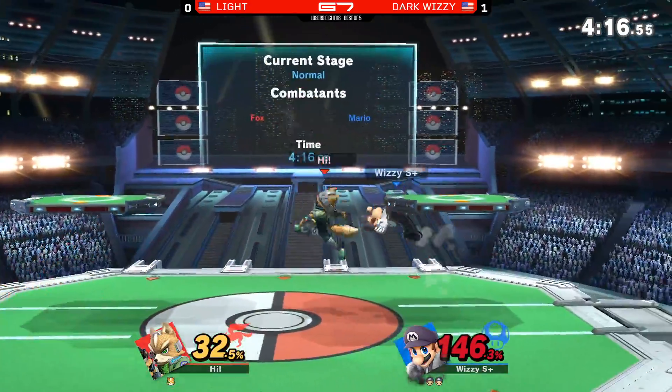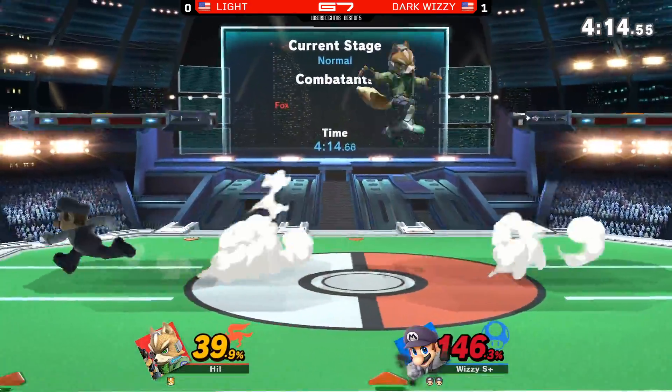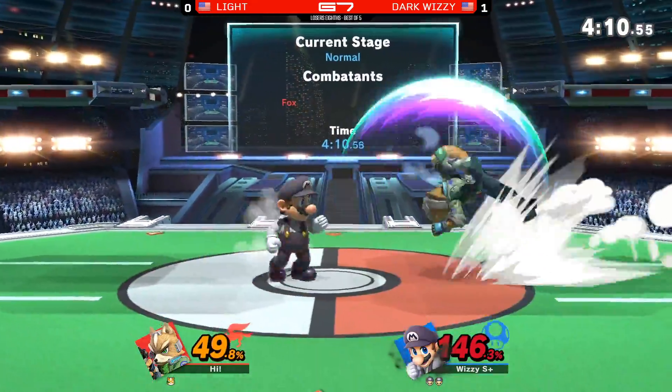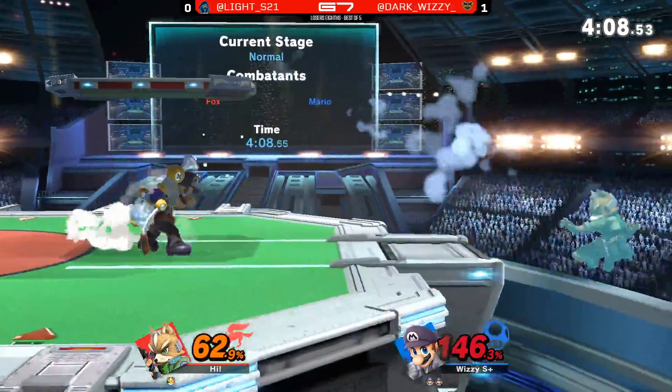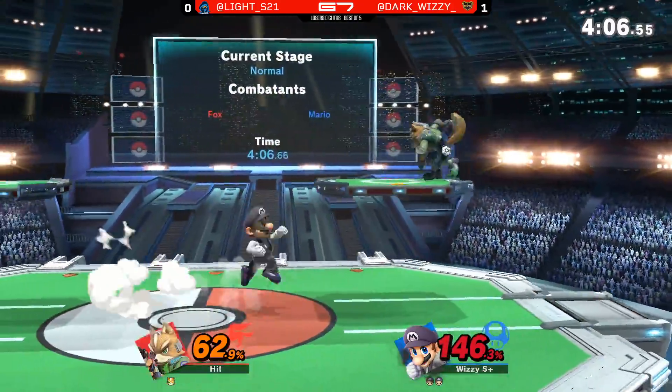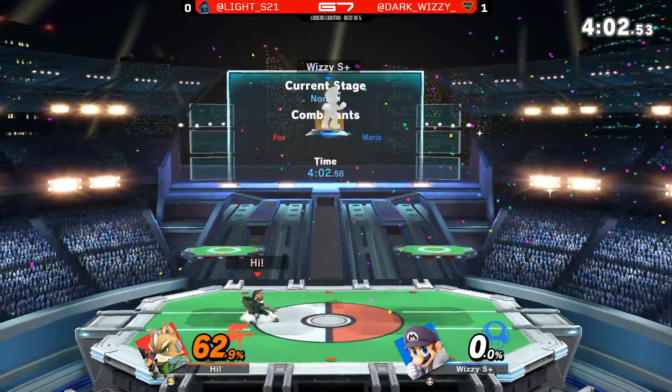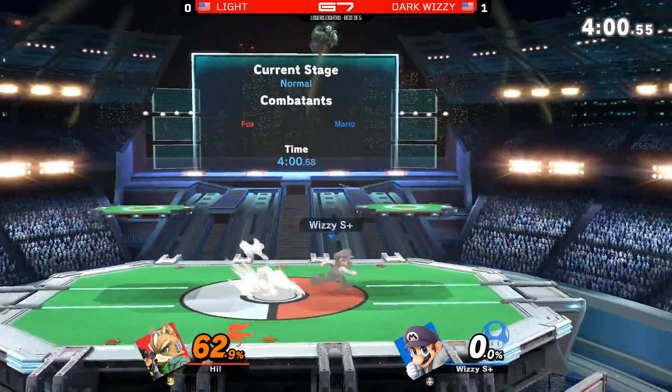Light getting inside with that neutral air, jumping over the fireball. One thing I'm thinking about — Wizzy is like the king of holding center, he wants to hold neutral. But it doesn't really matter as much against Fox because his main killing tool is up smash, so holding center stage isn't as critical — you're going to die off the top anyway.